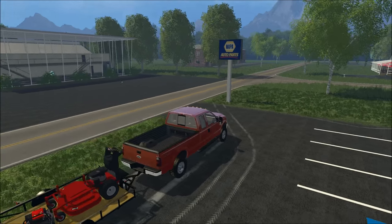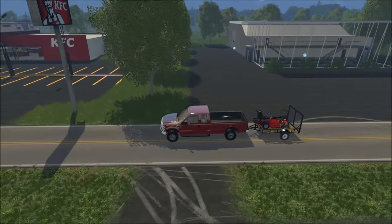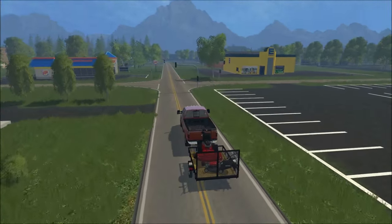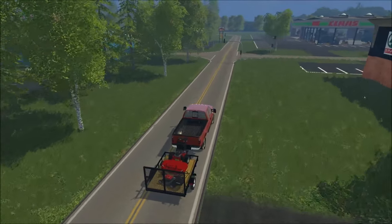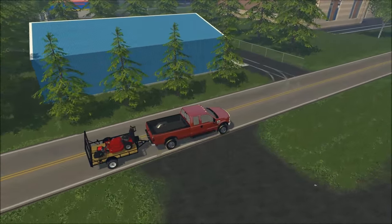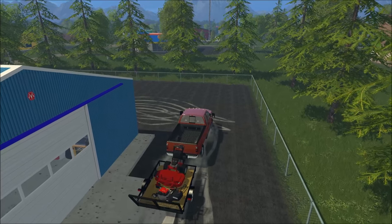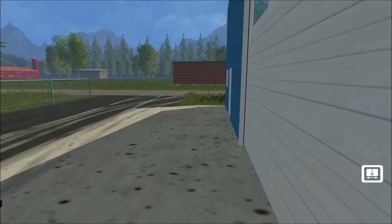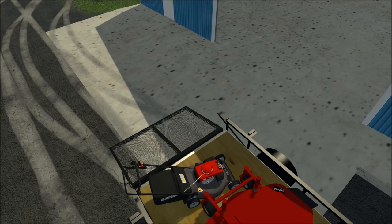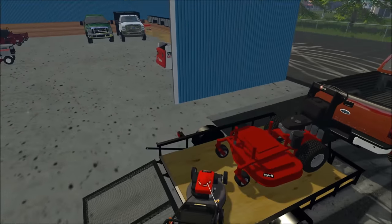We'll head back and mow just outside the shop — that should end the video after that. We'll park everything up and do it that way. Just something very little right here in between those trees we'll mow. We'll drop the mowers off here and park them up so we don't have to drive this push mower too far. That locking script did it again — this is the second time in the same video.